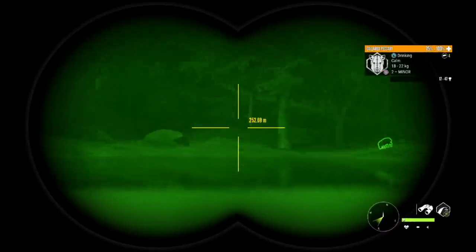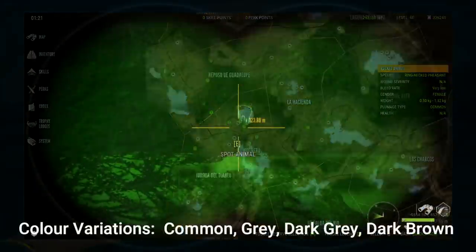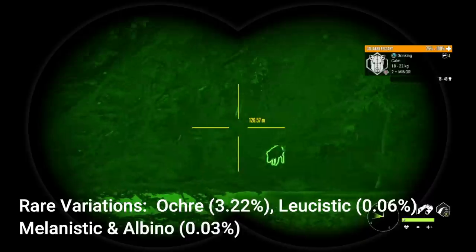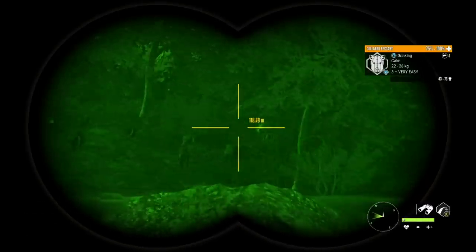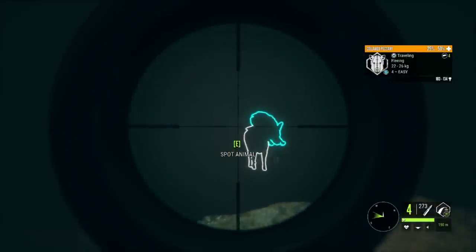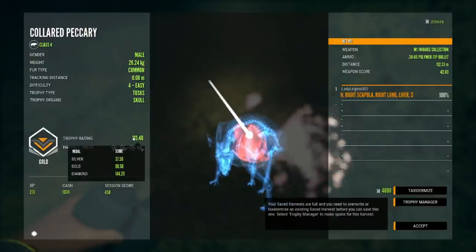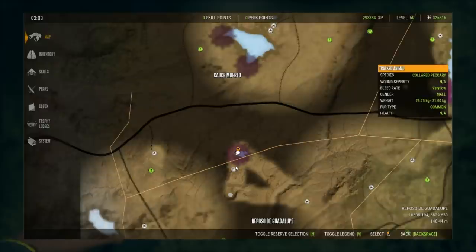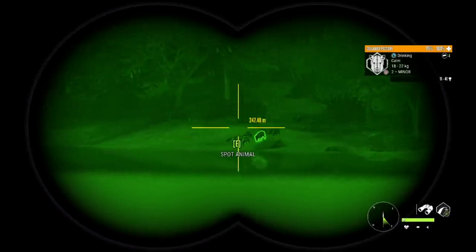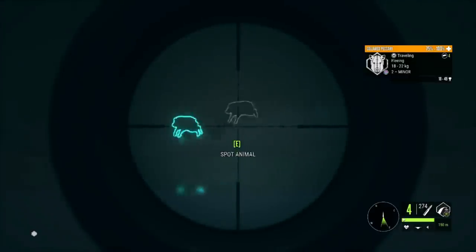Heart Lake is also a great spot to check for Collared Peccary. There are many different variations: Common, Gray, Dark Gray, Dark Brown, Okra, and then the rares are Leucistic, Melanistic, and Albino — a lot of variations. The little Crater Lake is tiny but definitely worth visiting for Collared Peccary; they love these little lakes on the left-hand side. There are just so many places to find them — look at all the Collared Peccary in that pack!